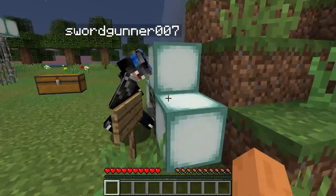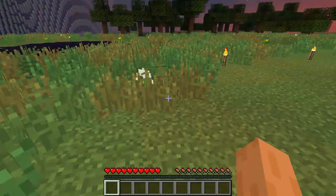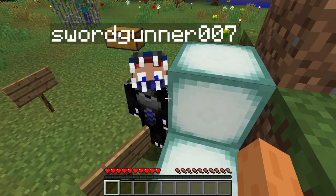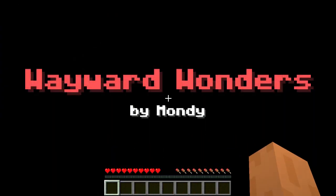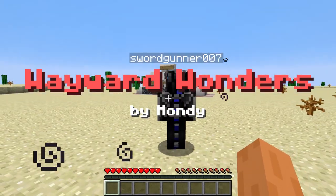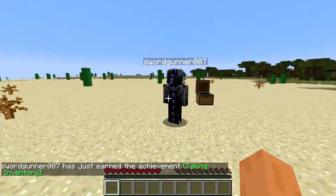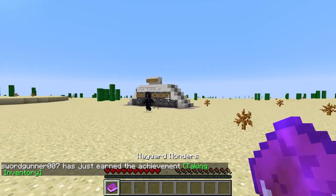So this is survival. That means we have to find forms of food and stuff like that. Go ahead and hit the button for yourself. Wayward Wonders by Mondi. When I joined in, I started here so I already have the book. There are books in the chest, I already grabbed one. So let's see what this book's about.